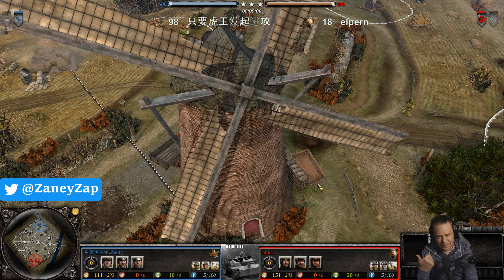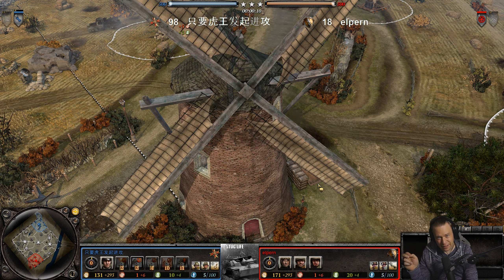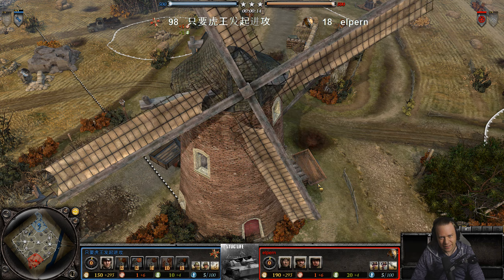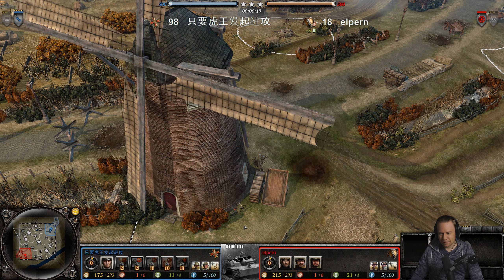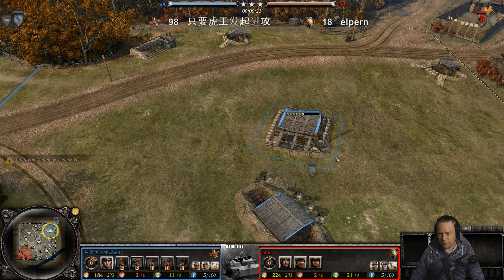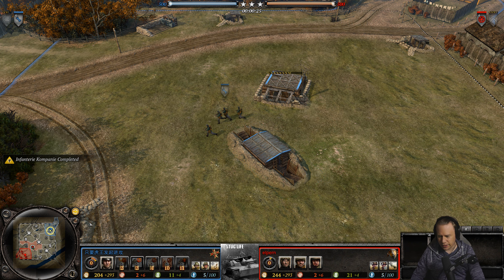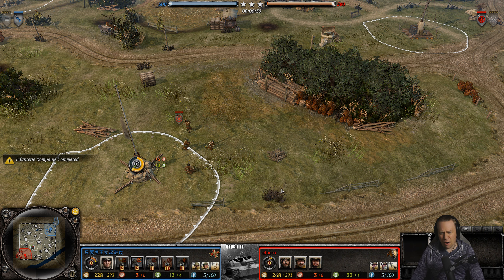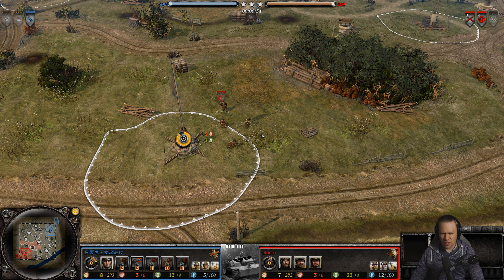Look at this windmill spinning around — spin to win! The name of the game is Company of Heroes 2 and this is a one-versus-one match. In the blue it is Esam playing as the Ostheer, and he is up against Elpern playing as America — bringing on the freedom, democracy, and hamburgers.